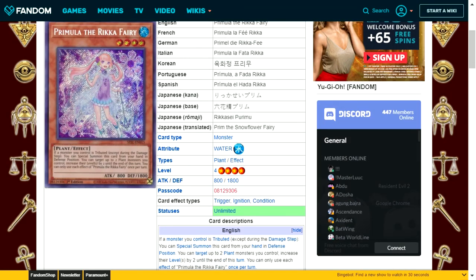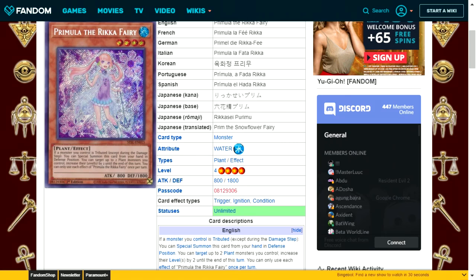Primula the Rika Fairy is a water attribute plant type level 4 with 800 attack and 1800 defense. Its effect: if a monster you control is tributed, except during a damage step, you can special summon this card from your hand in defense position. You can also target up to 2 plant type monsters you control and increase their levels by 2 until the end of the turn. Each effect is once per turn. This lets you quickly reach rank 6 or rank 8 Xyz monsters without relying on generic support.